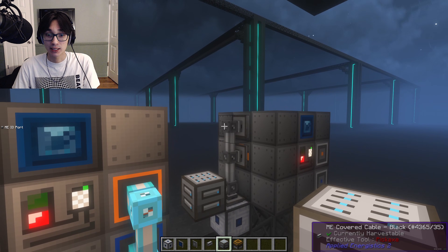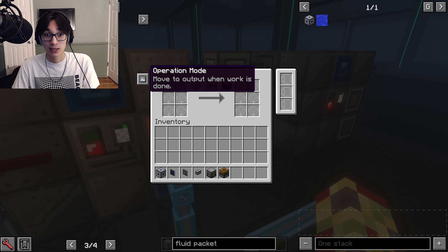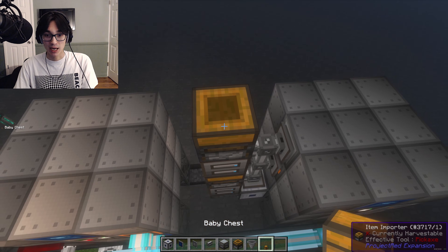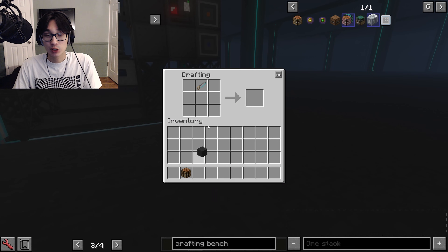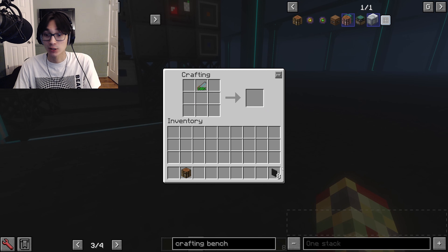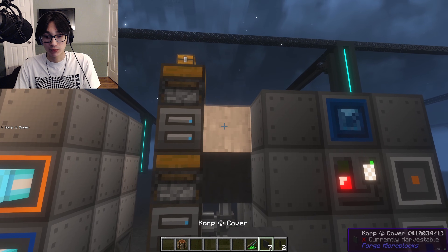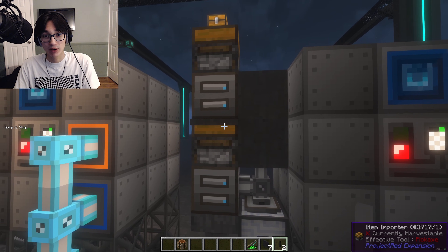Add an MEIO port here and here. It is important to set this bottom one to transfer into the cell and move to output when work is done. Add an item importer here and here. Add a hopper here and a baby chest up here. Using a forge micro block saw, take a block of your choice, cut it once into slabs, twice into panels, and a third time into covers. Then use one of these covers and cut it into corpse strips. Apply them to the side of your machine, with the corpse strip on top of the item importer.